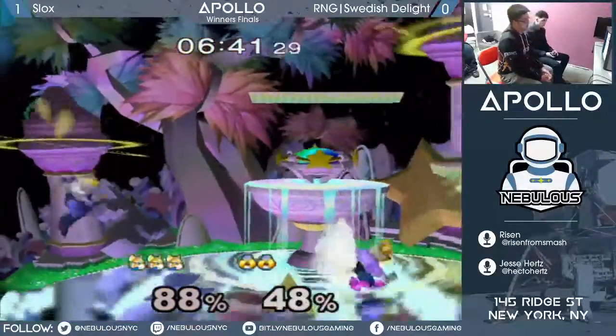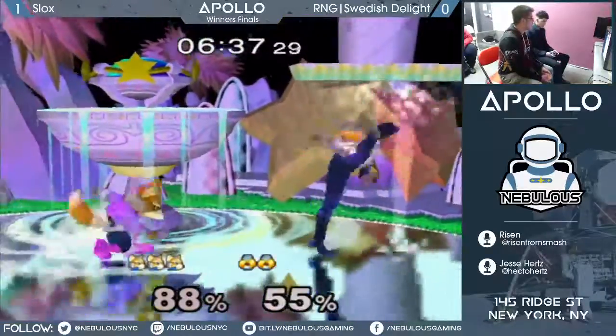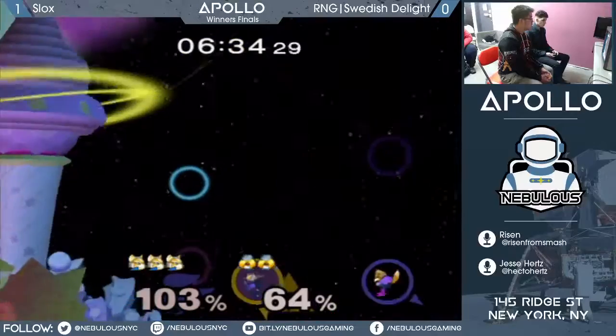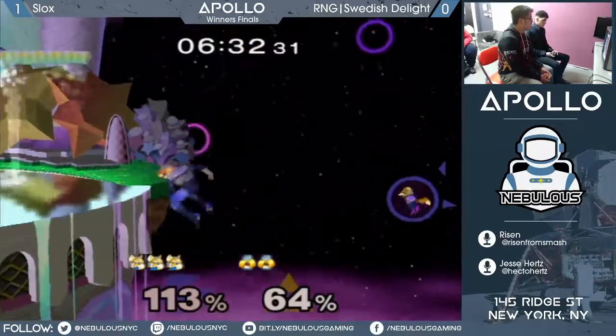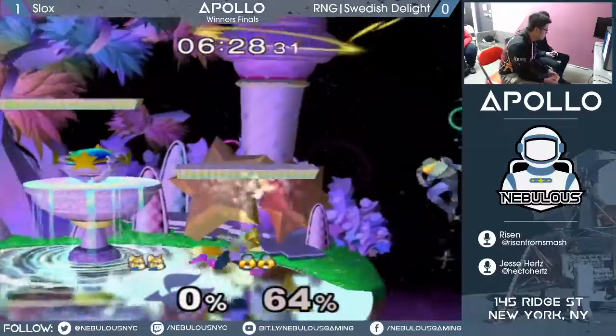That was great DI to be able to get to the ledge. The F-tilt and the up-smash had a weird interaction. F-tilt can clank with stuff in the strangest situations. Like if Marth and Sheik do the right kind of trade, her F-tilt will clank like it's made of metal.